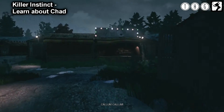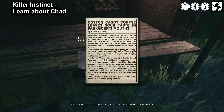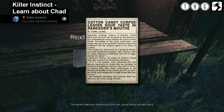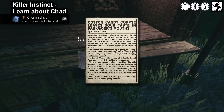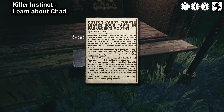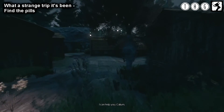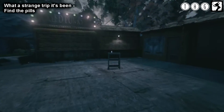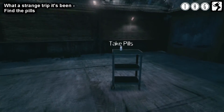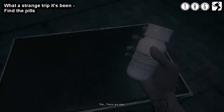Now we head on to the Killer Instinct Trophy. I'm not sure if you'd need to have read the previous two papers, or whether you just need to read the one inside Sideshow Alley, but basically it's straight ahead of you on the counter from the entrance. After you've unlocked that trophy, head into the middle where you'll find some pills on a table, and after the scene you'll pop the What a Strange Trip It Has Been trophy. Pretty straightforward.